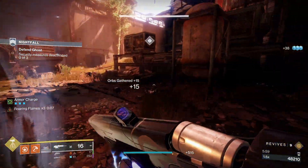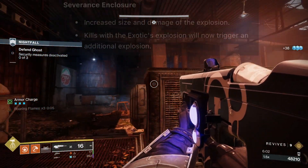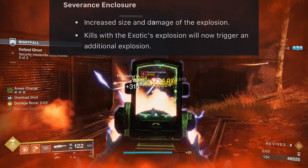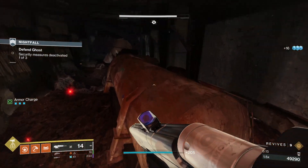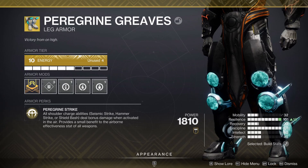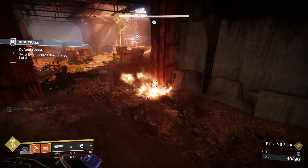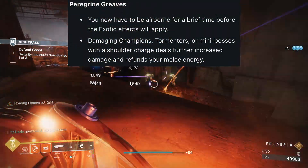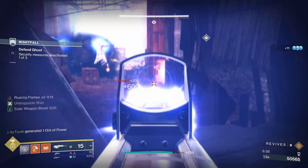Now for a couple that are being buffed. First is Severance Enclosure — this thing was dead on arrival and has been weak ever since, but Bungie is giving it a couple of buffs: increasing the size and damage of the explosion, and allowing explosion kills to trigger a second explosion. I really hope this is a substantial buff. On to another exotic I hope is buffed substantially, we have Peregrine Greaves. This used to work with 1-2 Punch and it was so much fun. But now it will get melee energy back when you damage a champion, tormentor, or mini boss, and it will deal increased damage. We don't yet know how much damage, but I hope it is smoking GM champions.